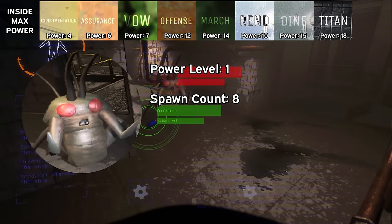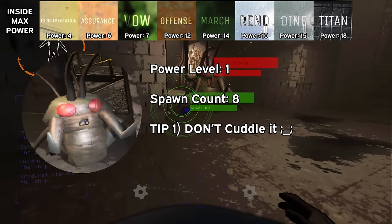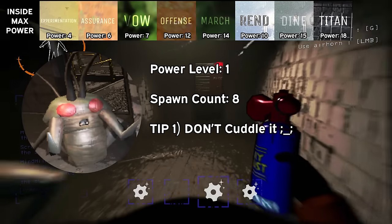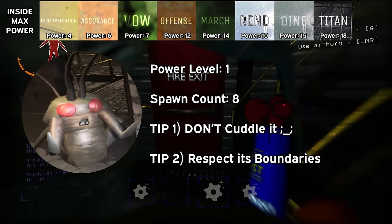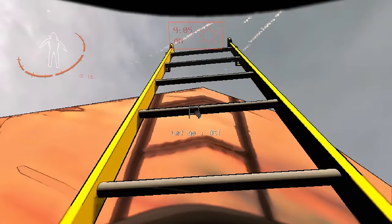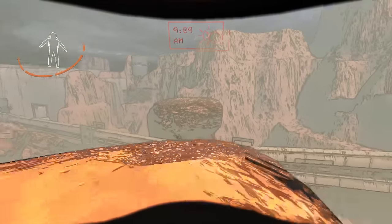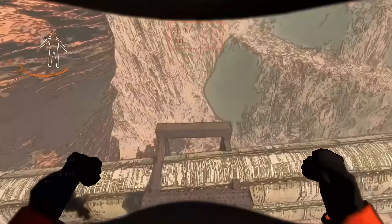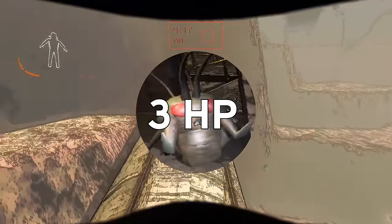If you stumble across one and don't want to get whacked by its sharp legs, there are two things to avoid. First, don't stay inside its hitbox for too long. Second, do not enter its nest. I'd put hoarding bugs at a low C tier — they're pretty unavoidable, and sometimes when they pick an annoying place for their nest or push themselves against you, their aggro can be annoyingly easy to set off. They take 2-3 shovel hits to kill, which is pretty weak.